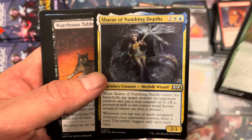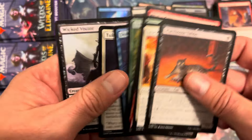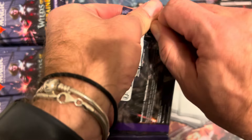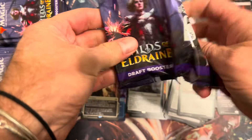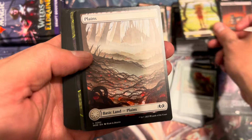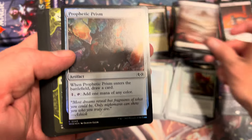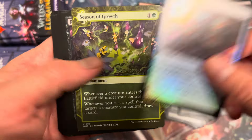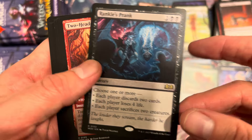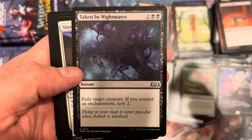Redtooth Vanguard, Twisted Sewer-Witch, Sharae of Numbing Depths — a Merfolk Wizard, interesting with a little splash of white. We're going to see Bant Merfolk when Ixalan drops, let's find out! Beautiful human token — love the art. Another beautiful plains, a lot of color integrated in there. Dark Prophetic Prism — not a bad foil. Season of Growth, just fine. Wrinkle in Time, Prank-Or, two-headed hunter, The Princess Takes Flight, and Taken by Nightmares.